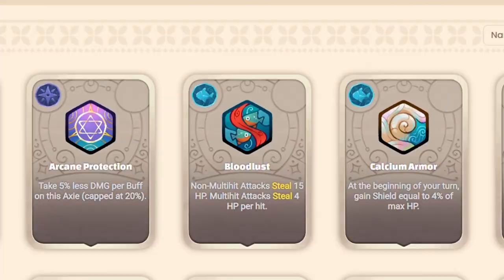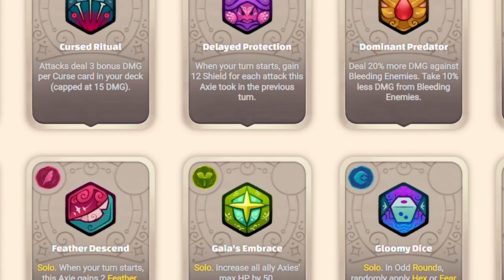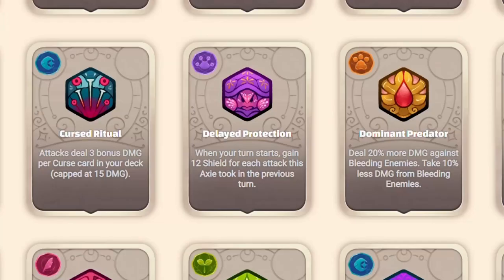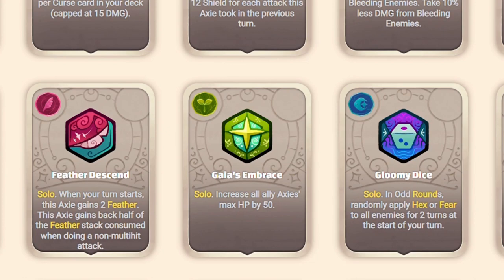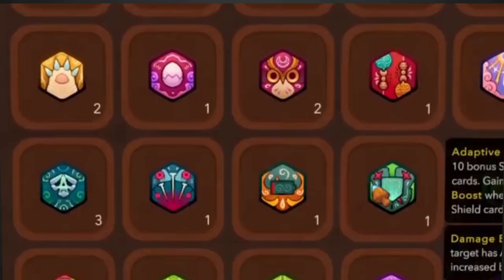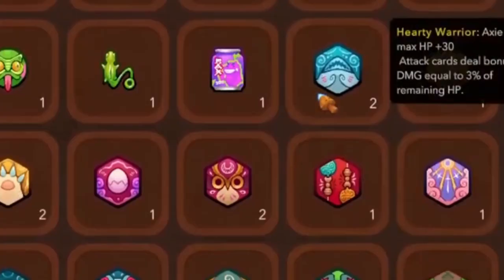If you don't know what any of that means or you're new to the ecosystem, make sure to check out some of the videos on my channel to understand better what Axie Infinity is and how the economy works to make you, the player, the true owner of all of your assets. I won't speculate too much, but runes and charms will without a doubt be one of the most important mechanics in Axie Infinity Origin.